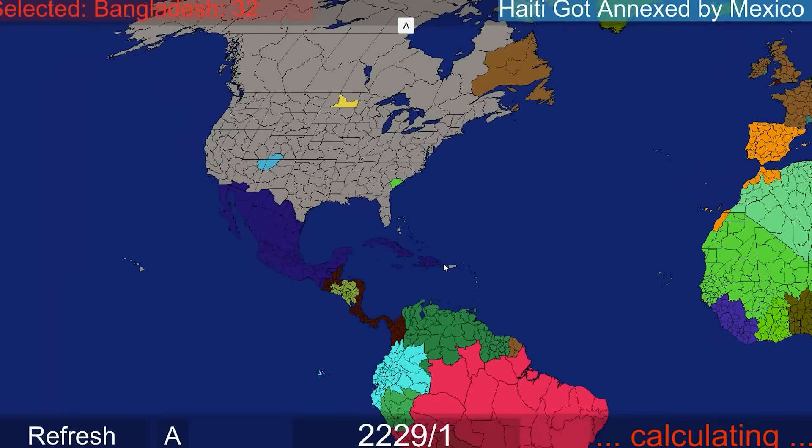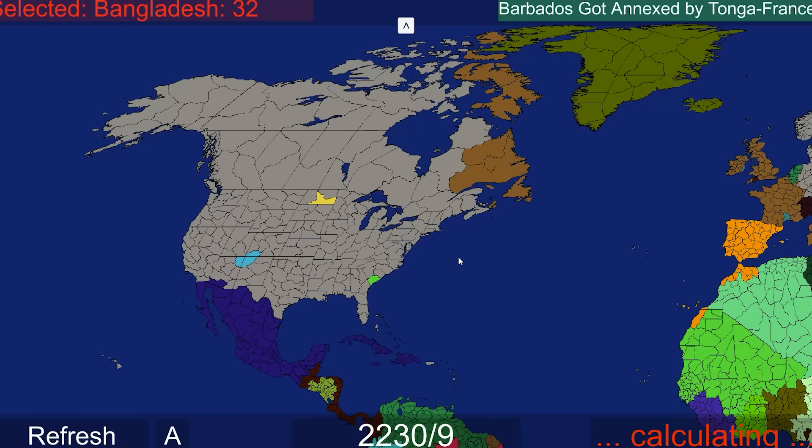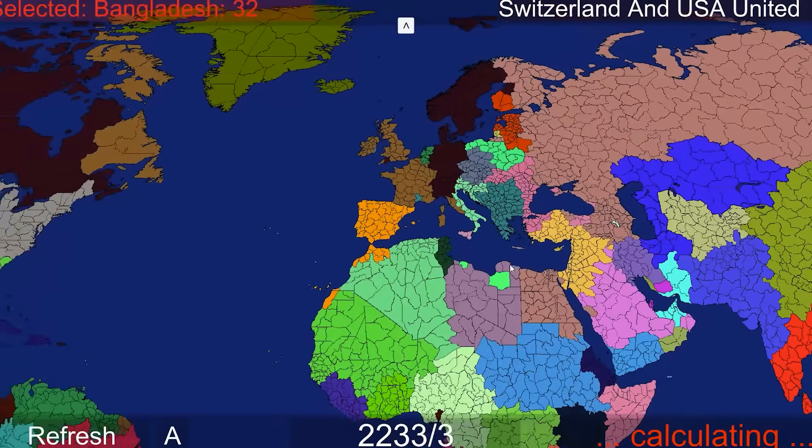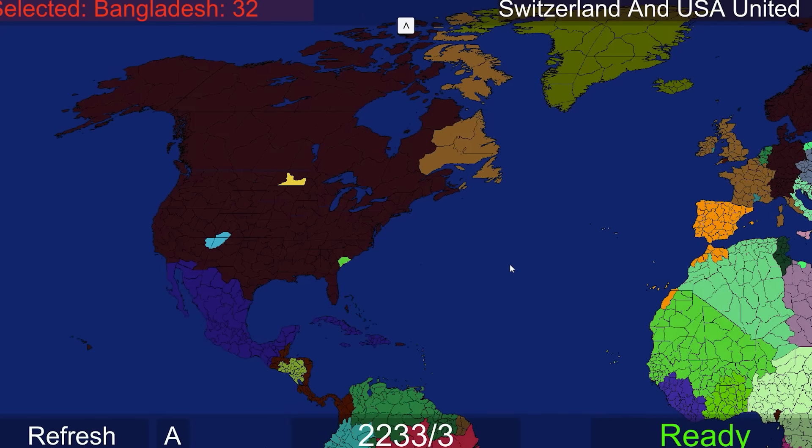Haiti got annexed by Mexico - Haiti was looking pretty good before. Mexico is really expanding, which they've got to, because the USA is scary. Barbados got annexed by Tonga-France. Switzerland and the USA just united. Look at those color changes - we now have a Swiss America. This is literally a dream come true for me.